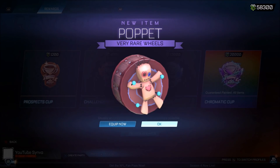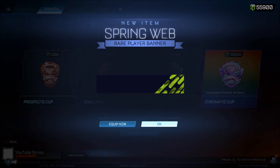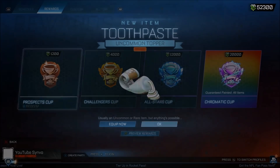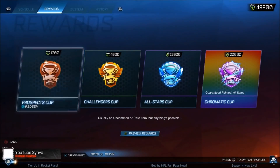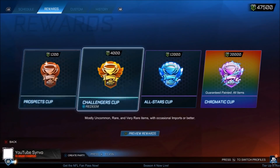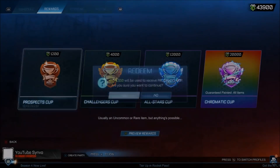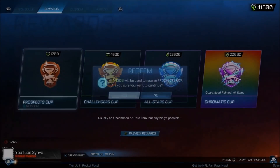I'm pretty sure Simvo literally doesn't care about painted stuff. All of this random uncommon stuff — I can trade up literally everything right here and potentially get myself a Titanium White rare or very rare import. Maybe this is the strat to do — just do prospects. And you can literally do it for any player. If you're a bronze player, I'm pretty sure you can get these for free, because you just literally play a tournament and you get the Prospect Cup.